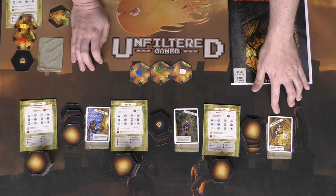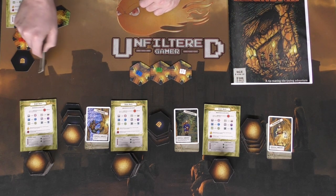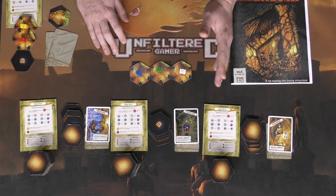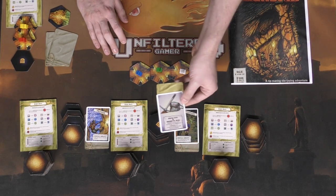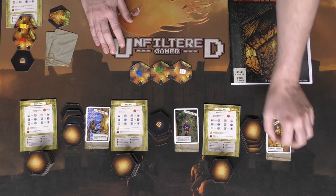Additionally, every player is going to get a special character — whether you're the explorer, the naturalist, a tracker, or one of the other two — along with a special ability card that you can use once per game. One of them might be something like the pickaxe and medical bag, which can help you in your progress to escape the caves.